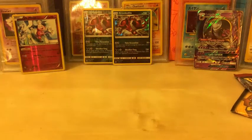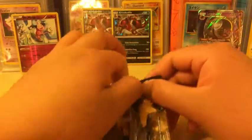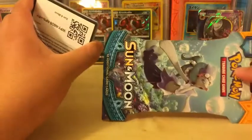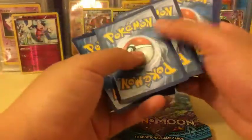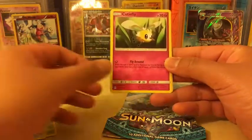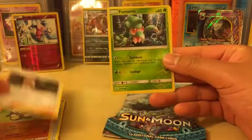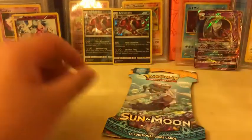There is actually a Sun and Moon booster box that should be coming soon. Once I receive it, I'm going to be doing an opening on that box, so stay tuned for that. Now let's see what this last Sun and Moon pack has in store. We got Alolan Diglett, Bounsweet, Skarmory, Cutiefly, Drowzee, Darkness Energy, Pokemon Catcher, Passimian, Alolan Exeggutor, Full Mantis Reverse Holo, and the rare in the pack is - wow - Primarina Non-Holo Rare. We got nothing good.